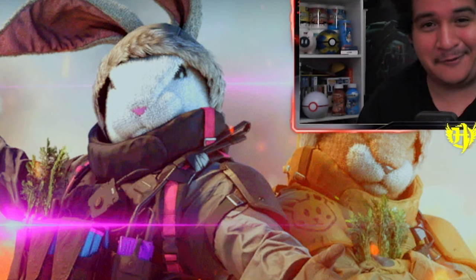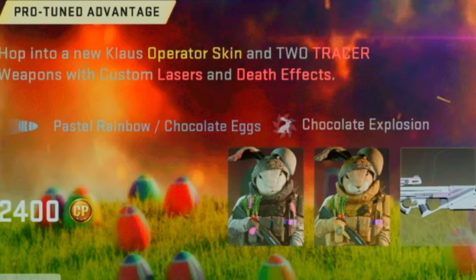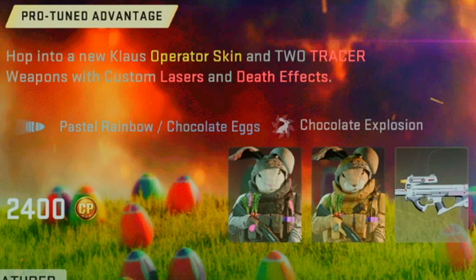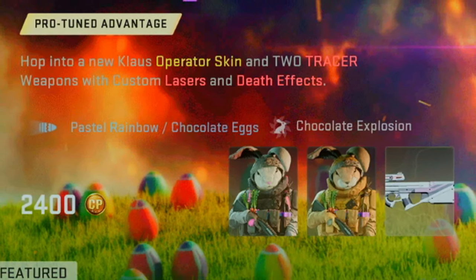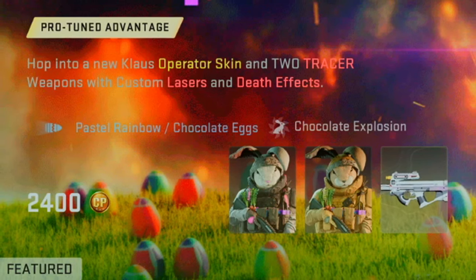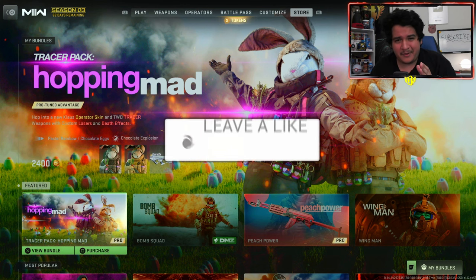Two operator skins that are legit rabbits, that should have come out for Easter but didn't — I guess a couple days late. So 2400 COD Points. It comes with two tracer guns: one for the PDSW and the X12. If you're excited to see what this bundle contains, trying to see the pastel rainbow chocolate eggs tracer effects, how the operator skins look in game, and anything secretive — see if it's worth it — make sure to drop a like.